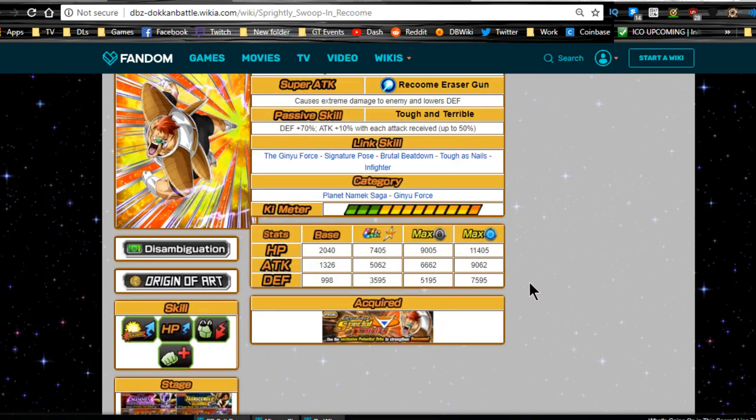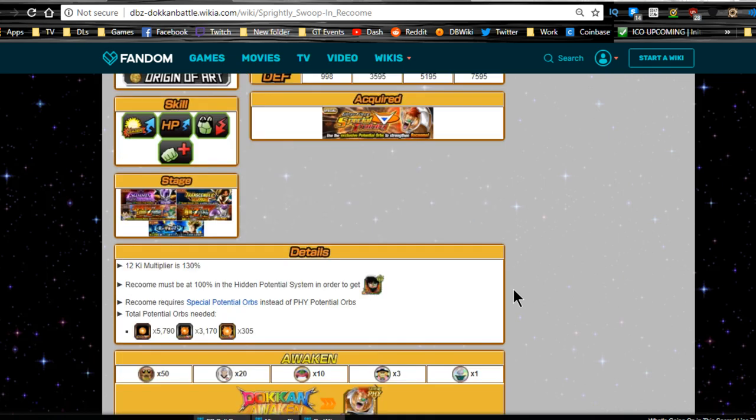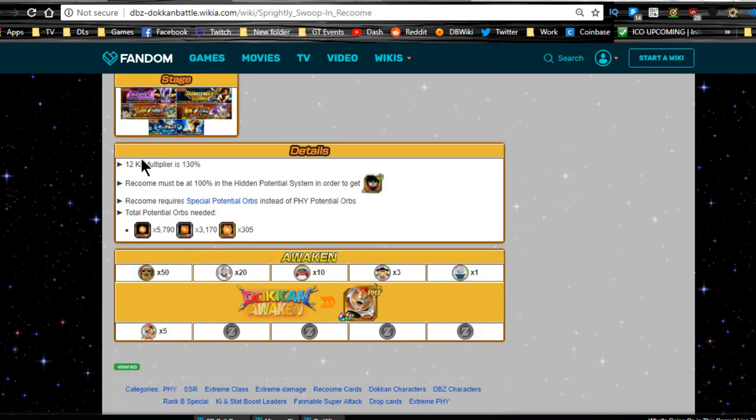Link skills are Ginyu Force Signature Pose, Brutal Beatdown, Toughest Nails, and In-Fighter. Categories are Planet Namek Saga, Ginyu Force. Max unlocked potential is HP of 11,405, attack of 9,062, and defense of 9,565, with a 12 Ki multiplier of 130. You need the five medals — which I already told you about — in order to get him Dokkan awakened. You need to complete the event 30 times.